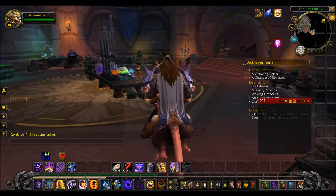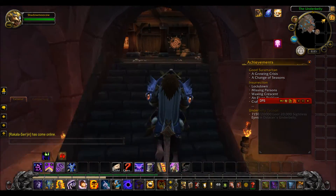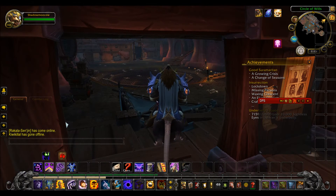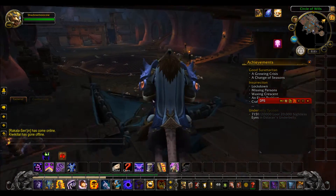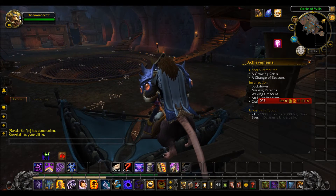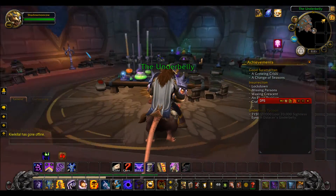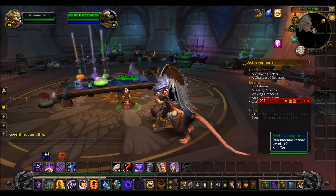The quickest way to get these eyes is you're going to have to either kill a bunch of players, or you can kill creatures, or you can find treasures in chests. You can also get more Sightless Eyes from a weekly quest from the goblin named Busy Liver Zapper.